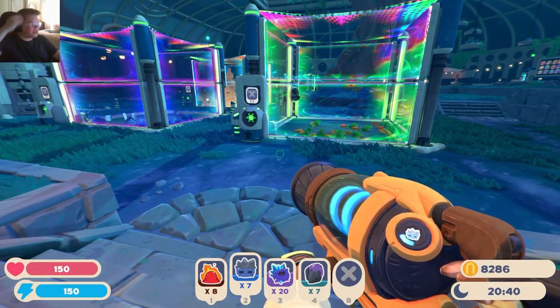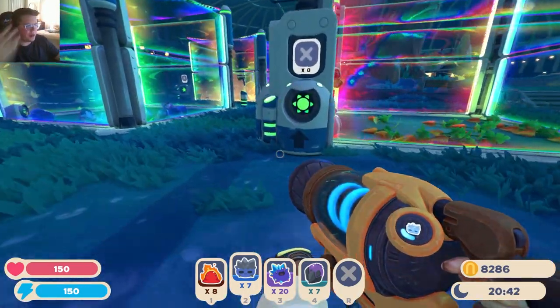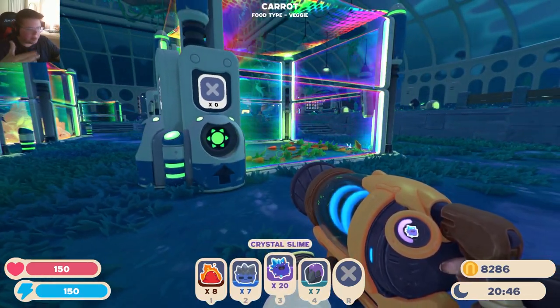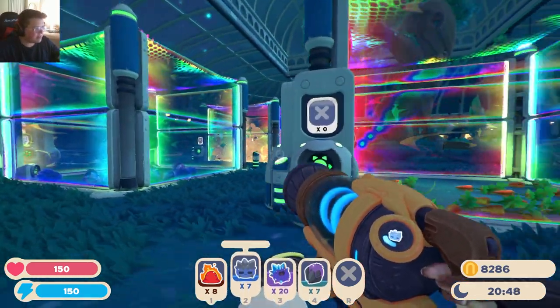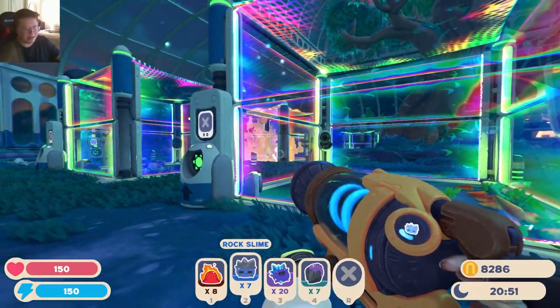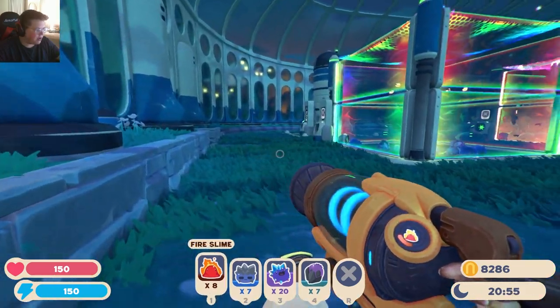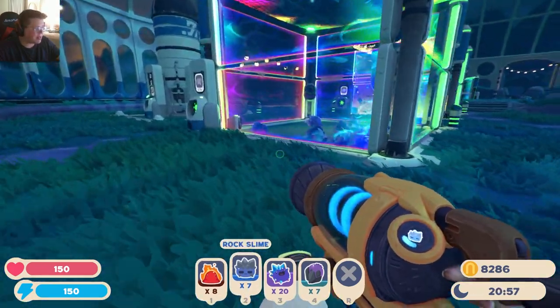Hey everybody, how's it going? We're playing Slime Rancher 2. Let's continue with what we were doing — we were searching out and doing some exploring. We needed to get some crystal and rock slimes to refill our things because I actually made a bunch of largos. We did get a new fruit, the pomegranate, and a new slime, the fire slime. So we'll have to build habitats for those.